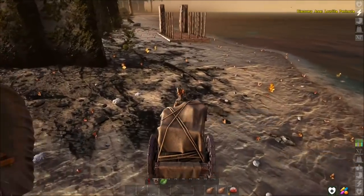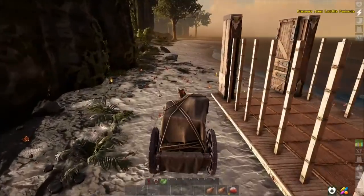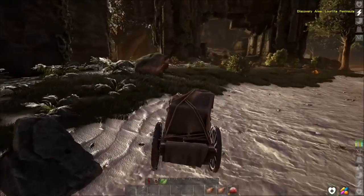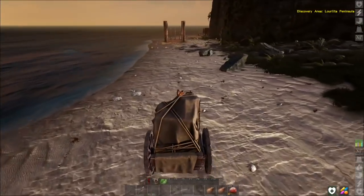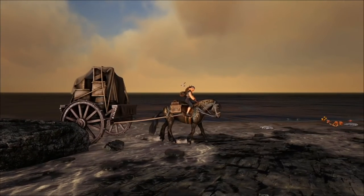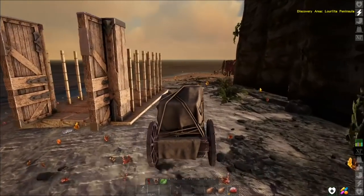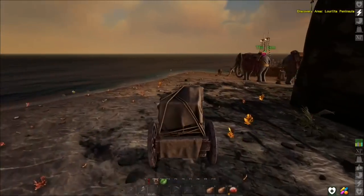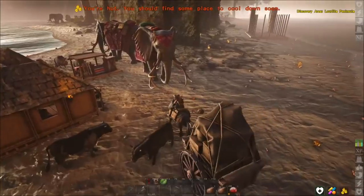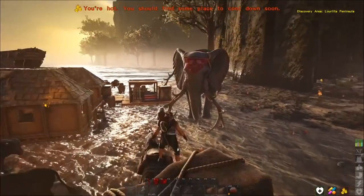Let's take a look at what she looks like as we're riding around. You can see what I mean - you can't really see her too well as you move about, but she does a great job of getting around. The elephant is invaluable. What's taking me a long time to get is the thatch and the fiber. Metal's not so bad.